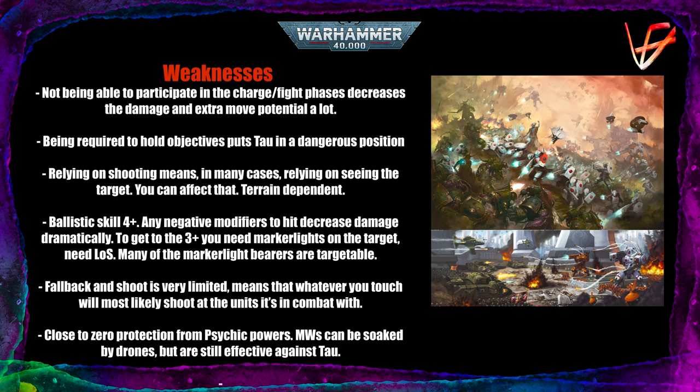Tau have Ballistic Skill 4+ across the board — only a couple of characters have a better ballistic skill, like commanders. Any negative modifiers to hit decrease their damage dramatically. In order to get that sweet 3+ to hit, they need marker lights on the target, and those marker lights need line of sight. Many of the marker light bearers can be targeted.